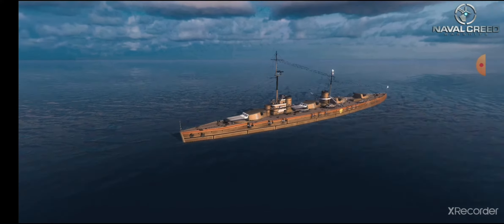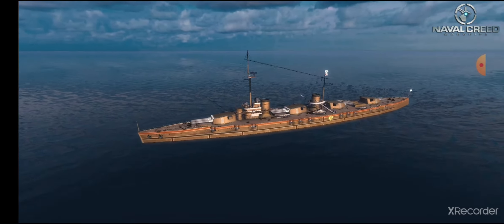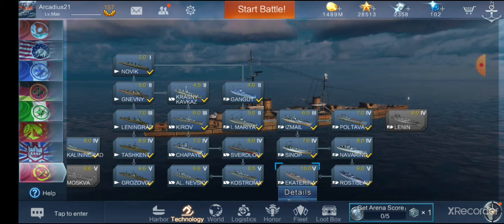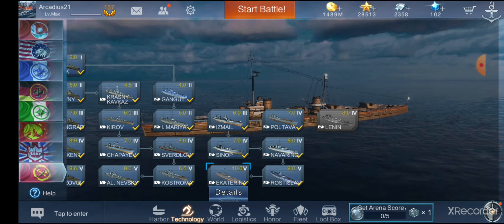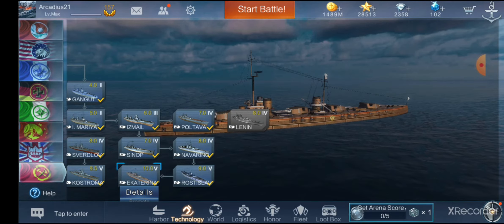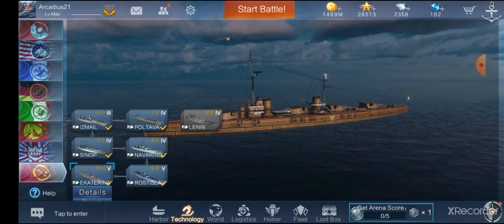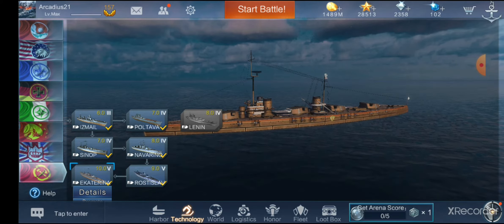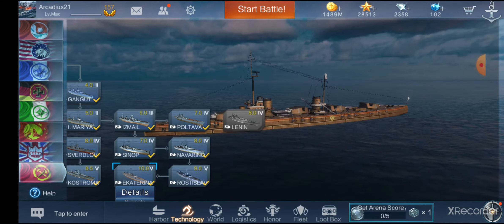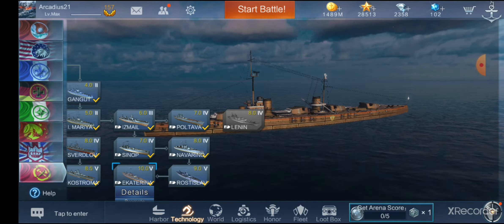Don't expect miracles from the ship. If you're under carrier attack it will not take long for you to suffer. If you get broadside on battleships, you'll regret it and go back to port very quickly. On torpedoes, you're reasonably maneuverable but not the best. Ships like Ismail and Ekaterina are not very maneuverable, while Navarino and Gangut are pretty decent. Speed-wise you're middle of the pack. Secondaries are there but won't do much. Armor-wise it's pretty straightforward — just don't give broadside, which is a good rule of thumb for any battleship.